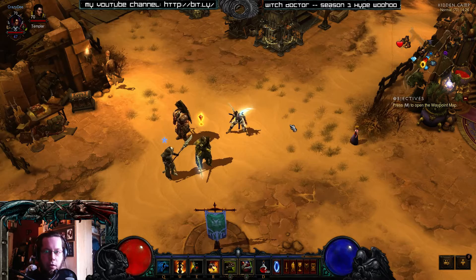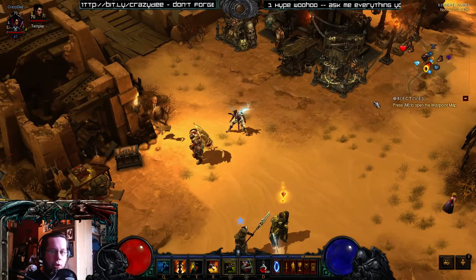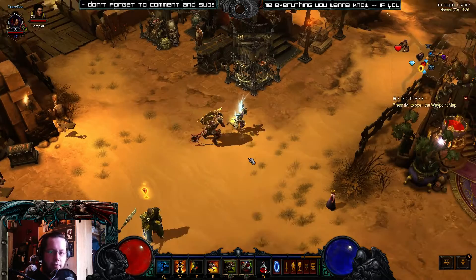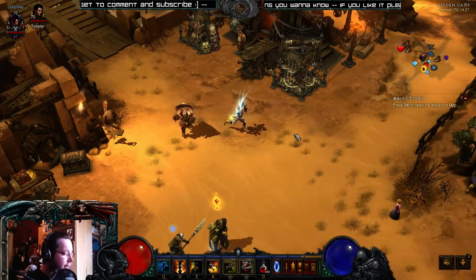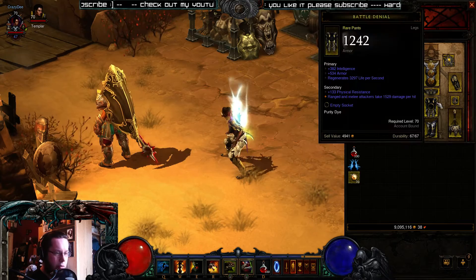Hey guys, this is Crazy Day with another Diablo 3 Witch Doctor guide for patch 2.1. This time I want to show you how to build and gear up your fresh level 70 Witch Doctor. You don't need legendaries for this, but legendaries help — you already should know that. My gear is purely rare crafted and found gear.